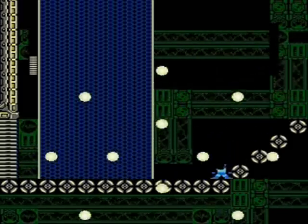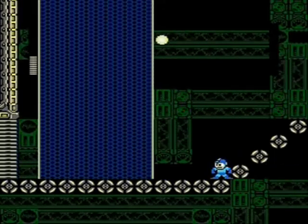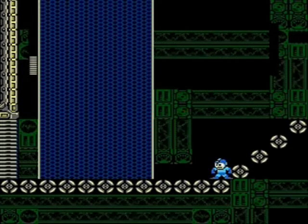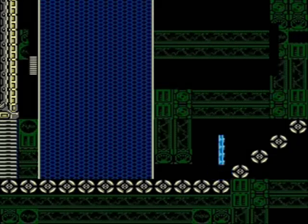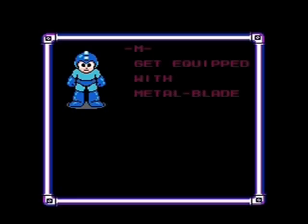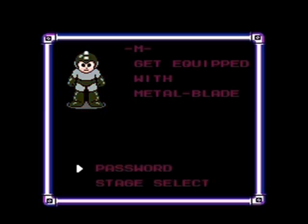I picked up an extra life in the stage. There you go — back and rolling. Alright, so we add the Metal Blade power to the arsenal of weapons. After this, we're gonna tackle the Wood Man stage. Thanks for joining us for my quick let's play of Rockman Exile.